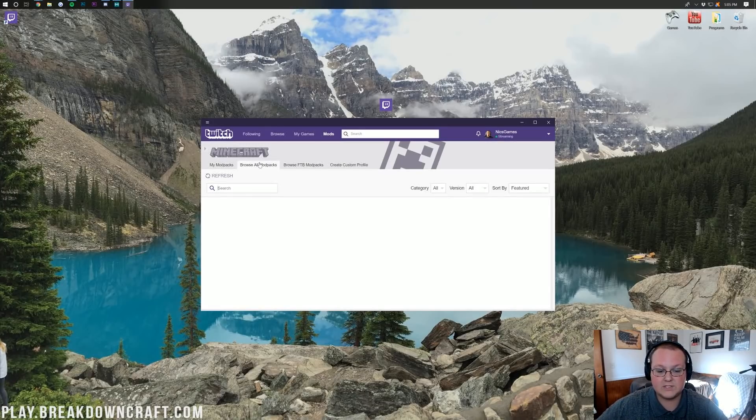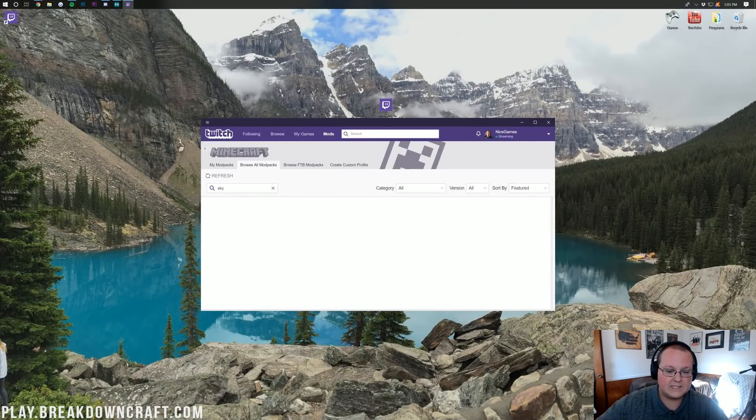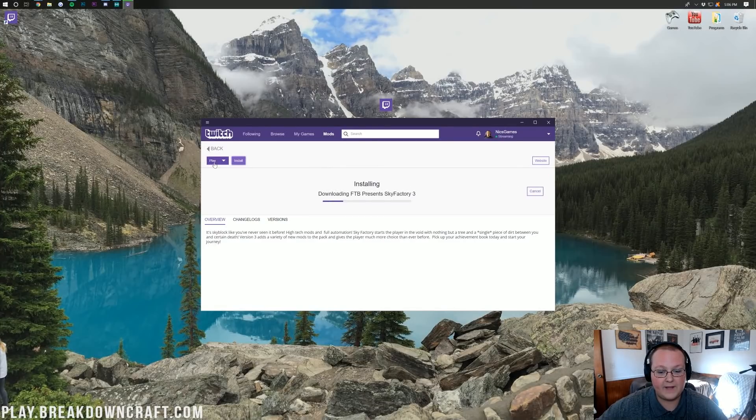From here, we want to go over to Browse All Mod Packs, and then type in the search bar Sky Factory — it's all one word. Right there it is: FTB presents Sky Factory 3. Click on that, and then click on the purple Install button.